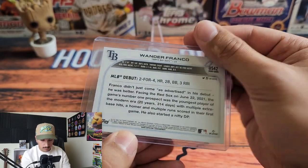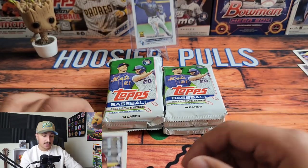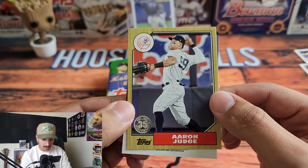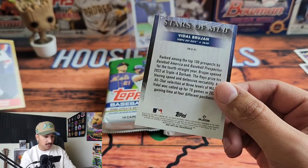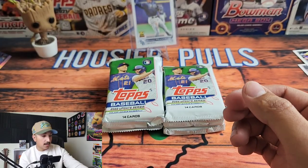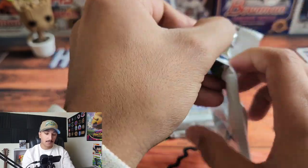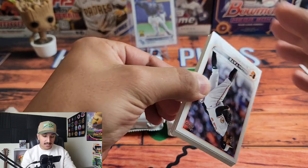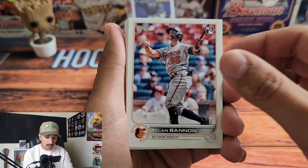Not too bad starting off with the Wander Franco debut card. Franco's prices have come down since the beginning of the season and all the hype, but he's definitely still an absolute stud. We have Aaron Judge in the '87 parallel — really nice card, had himself a season. And we have a Stars of the MLB Vidal Brujan — I prefer the 1987 throwback inserts.